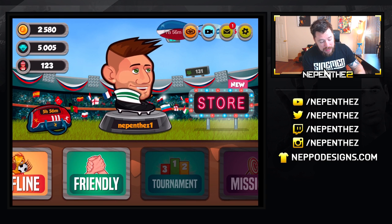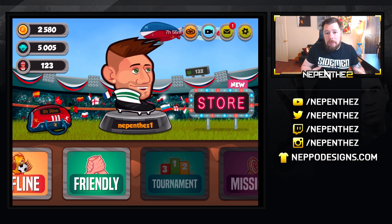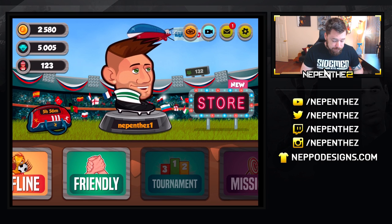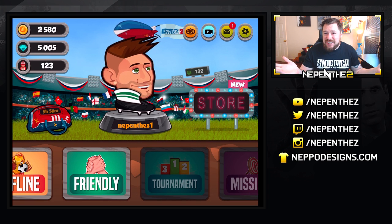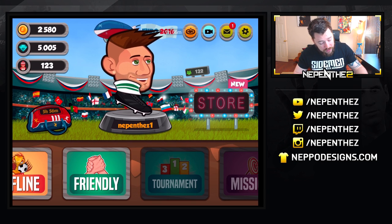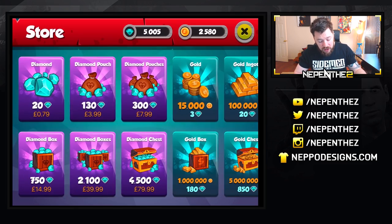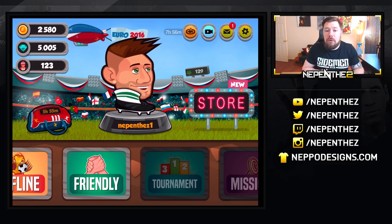HeadBall is basically where you control this little dude that you see on the podium, using the iPad, iPhone, or even the computer if you wanted to. You basically try and get the ball and head it into the net. You can kick it but because you are mainly a head with one boot, it's HeadBall. There is a store and I've got 5,000 gems — the in-game currency — which you can use to improve your HeadBall character.